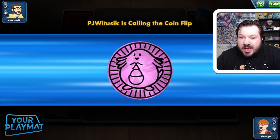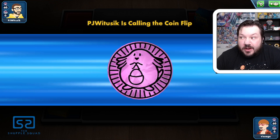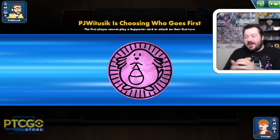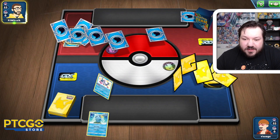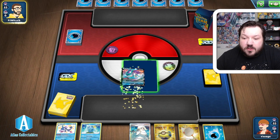We're having a rematch against PJ. This time PJ's like, 'You want to know what? I'm going to try out my other deck against you.' We lost the coin flip again — the coin flip's really not with our luck. But we'll see if we can get a pretty decent start, and you know what? This looks like a pretty decent start. We're actually going to start with Suicune V in the active.